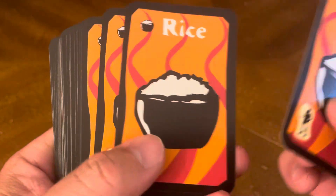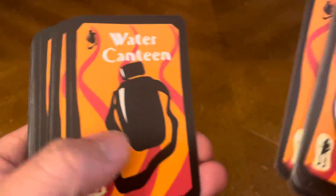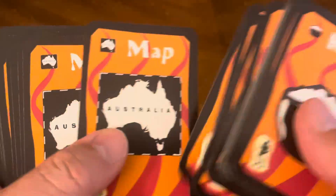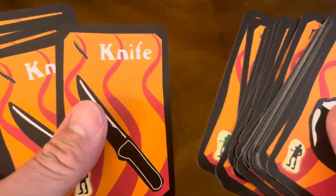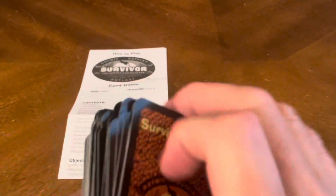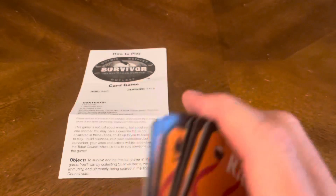You have your rice, a water canteen, you can find yourself a map, got yourself some matches, first aid kit, knife, and rope. These are the survival items that you need to win the game — so you need to make sure you find these items.